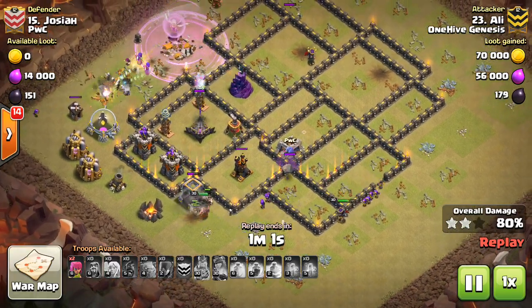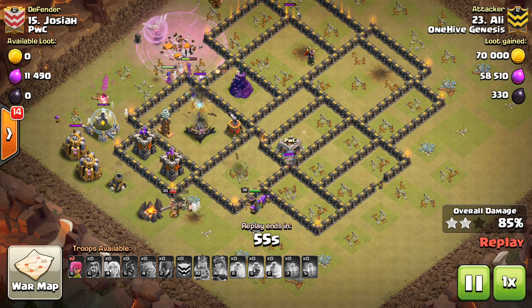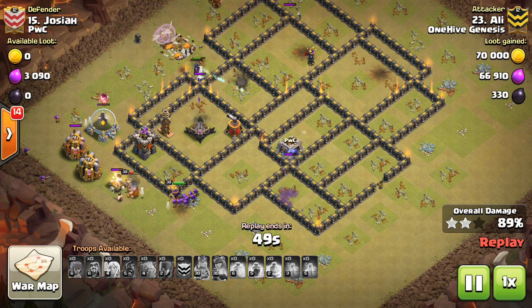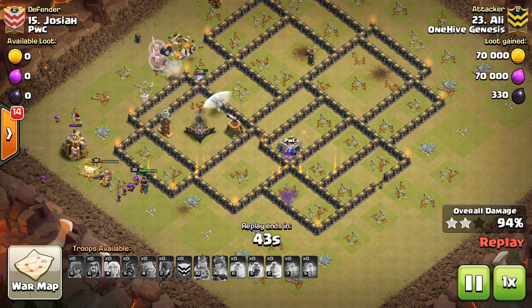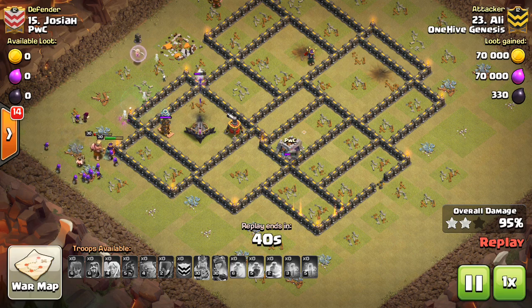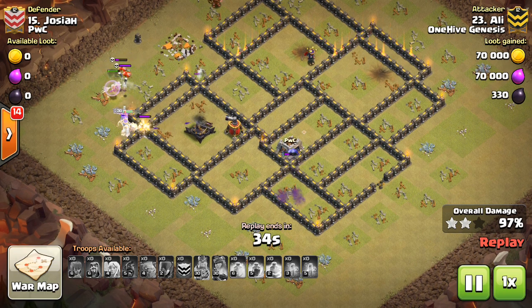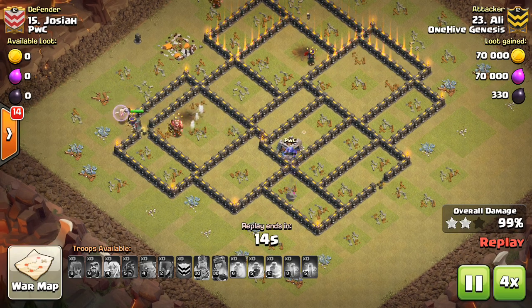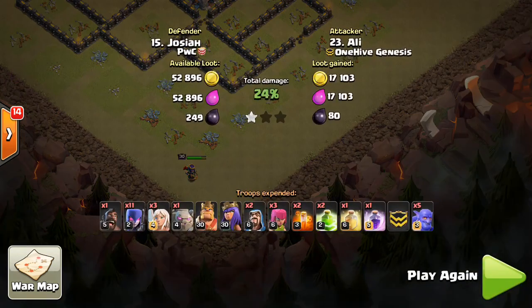He starts to get wrecked inside the base a bit, but gets a good portion cleared out with a bowler and some golemites still doing work. The heroes along the outside wrap up the cannon and converge on the last bits. He still had a rage spell and uses it on the healers on top of the witches — a weird move — but they stay up long enough to distract everything for the heroes and take out the wizard tower. The queen appears with all her archers, which can tank really well after you hit her ability late in the attack. He also gets the benefit of one healer still being up.